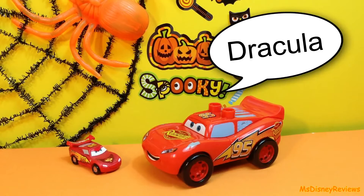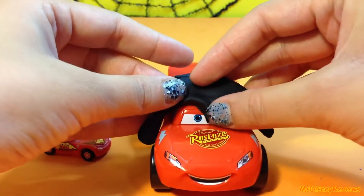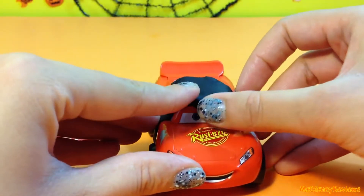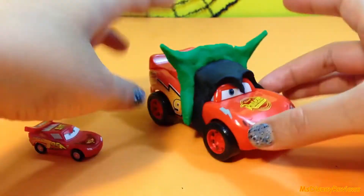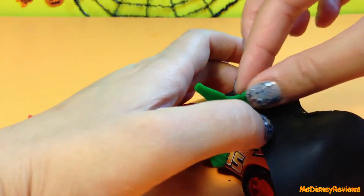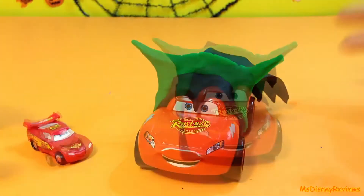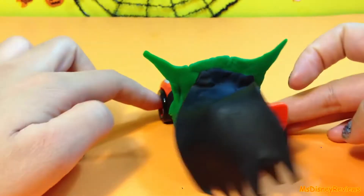Hey Sam, I'm gonna be Dracula. That's cool, dad. So first I'm gonna apply this black mask. There are green colors off the cape. Here's a cut out for the cape. And here we have McQueen. Here's the final part - some teeth. So what do you think?